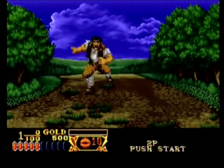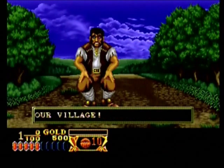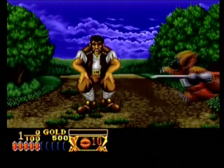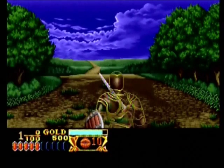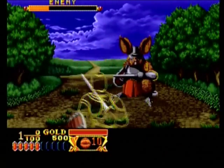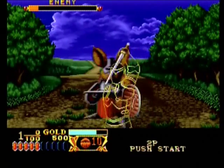Let's get into the controls for this game. Using your joystick will move your character to the left and right, and up and down will perform a high block or low block. Button A is used to attack, button B is used for magic, and if you press buttons A and B together along with the joystick, you'll perform a variety of special attacks, all of which will deplete a portion of your health.